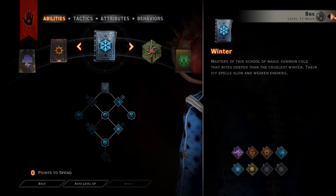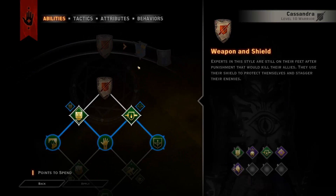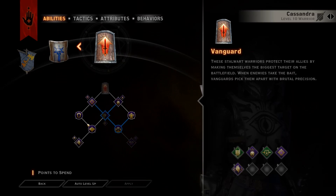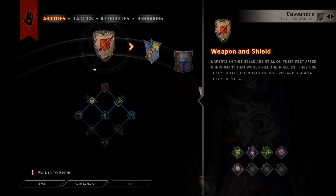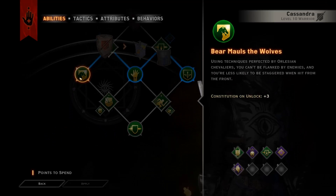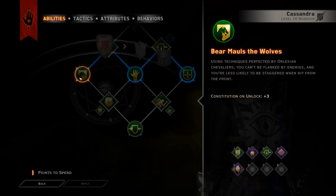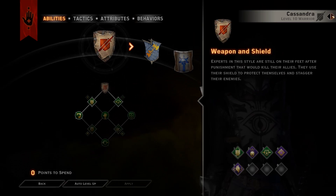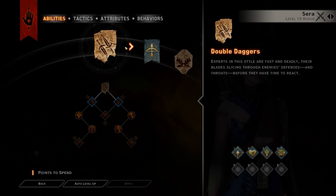Some of the others have a few more points to spend. Cassandra is not one of those though. I think we were going down the Vanguard side. Let's get her a few more weapon and shield abilities. Bear Maul's Wolves — can't be flanked. Perfect. Don't want to be flanked. Flanking is bad.